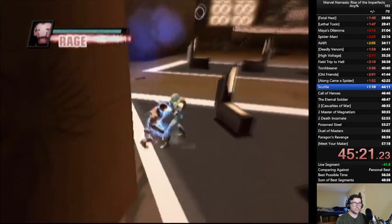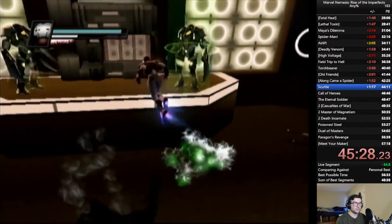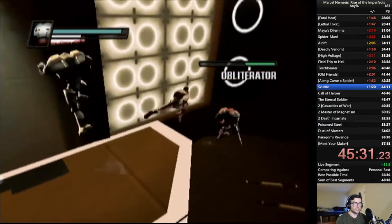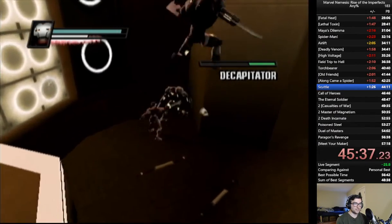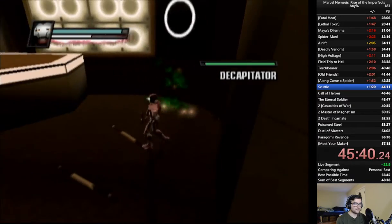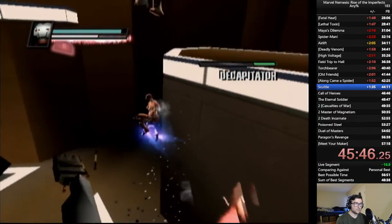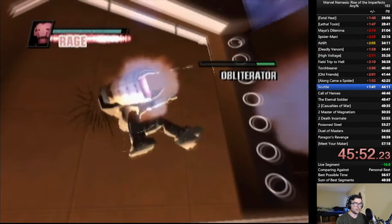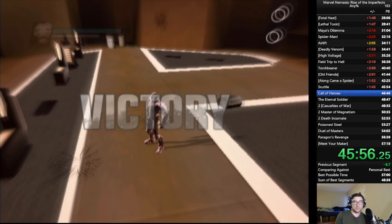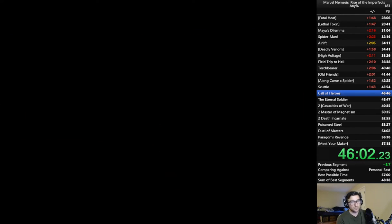Remember kids, bullying is okay if the targets are trying to destroy the world. The only other thing we need to do in this mission besides kill everyone is destroy the computer because they've corrupted it — antivirus doesn't work in this universe. Pop Rage here to get out of that cutscene really fast, and then we're going to lay waste to these guys. When you're doing airborne projectiles, you can just keep spamming those projectiles and you will never fall. Iron Man is a menace when he has Rage, and he should not be allowed in public spaces.